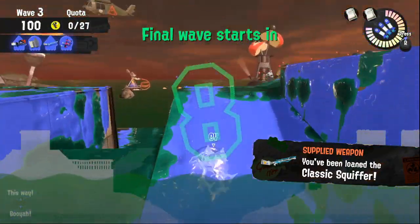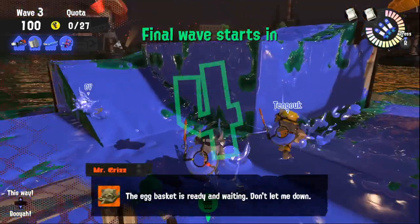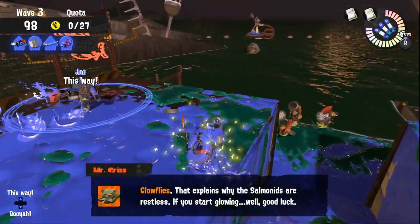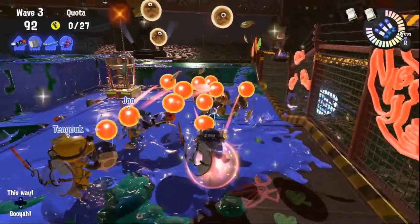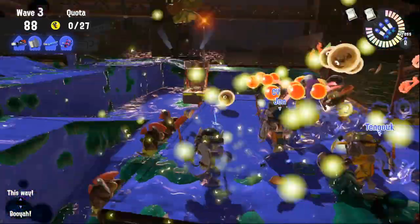Hey Sammies! In this video I want to show you how to manage glowflies without the roller on Garnfish and Hydroplant. First of all, as we should do at the beginning of any wave, we paint as much as possible, especially the walls. Then we position on the left side of the map in the little corner where the rush has only one way to attack the team.